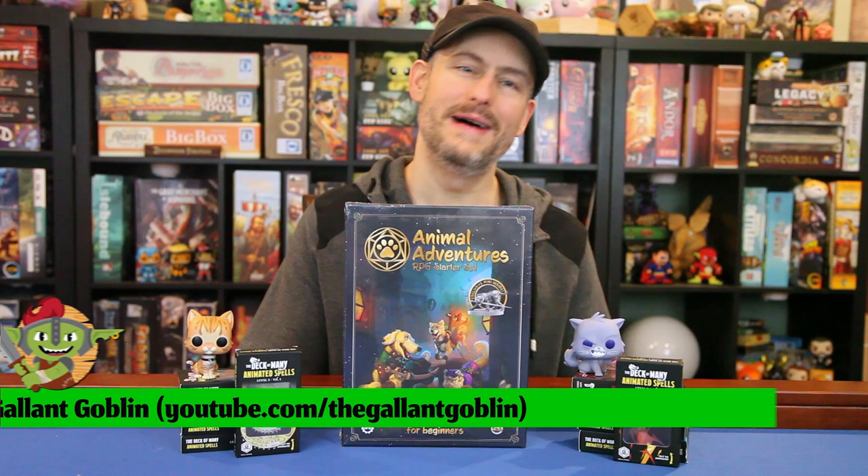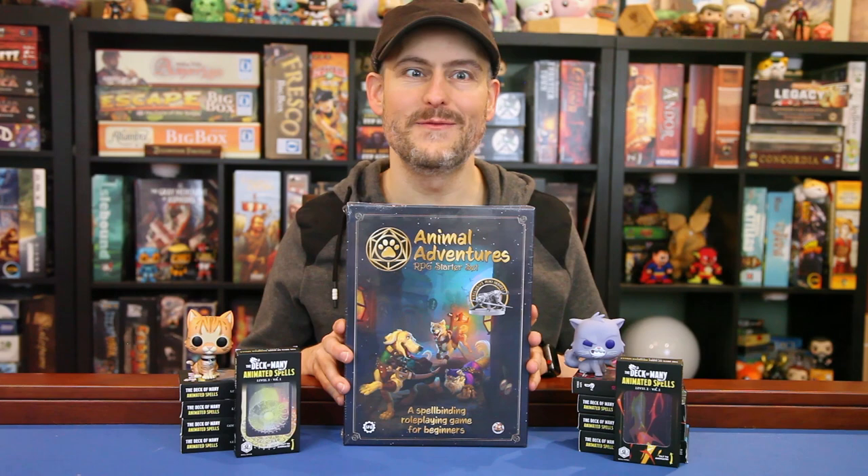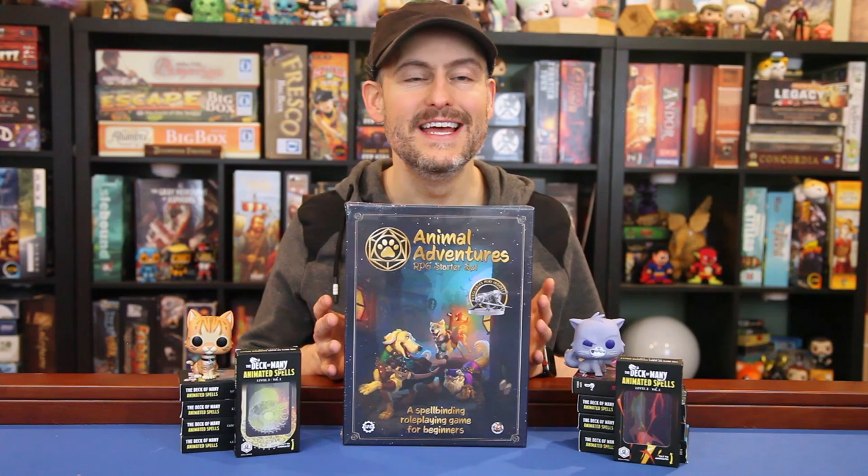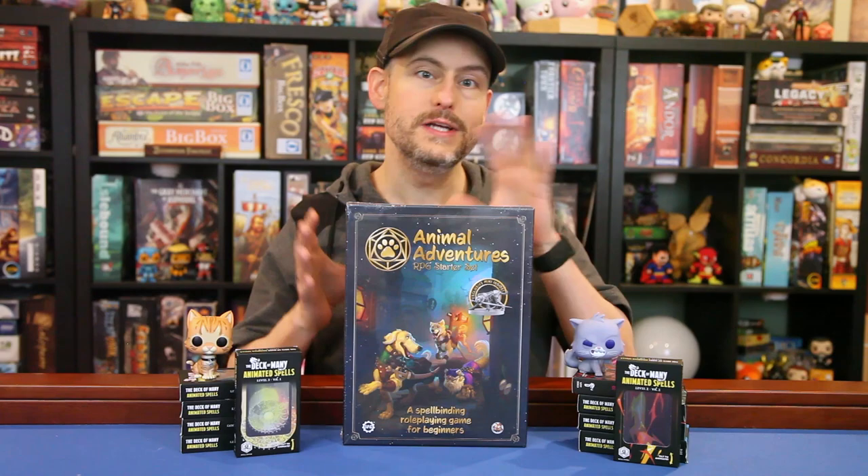Hello and welcome back to the Gallant Goblin. Today I have a box that combines almost all my favorite things. It's got cats, it's got dogs, and minis, and an adventure from the group that brought you the epic encounter sets that I've loved so much. It's got maps, it's got dice, and a GM screen, and it all uses 5e D&D rules. If there's cookies and cream ice cream in here, then I've officially found Paradise in a Box.